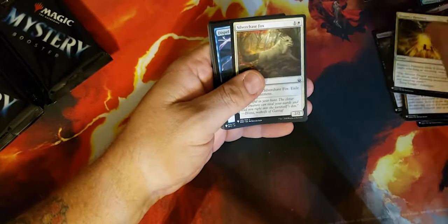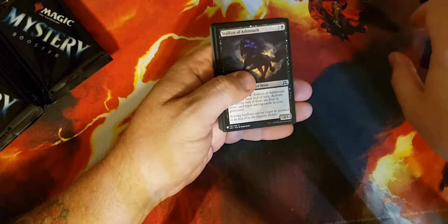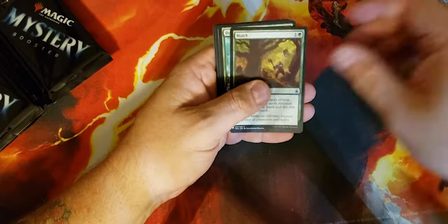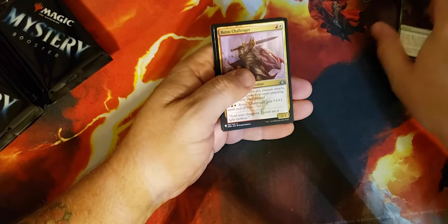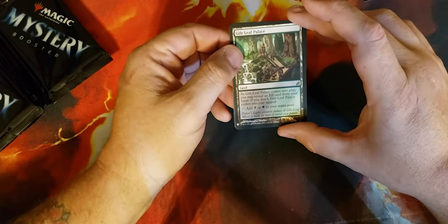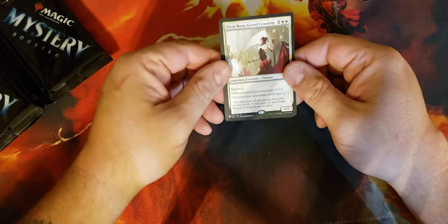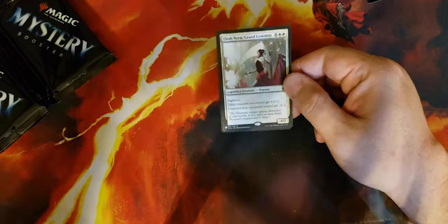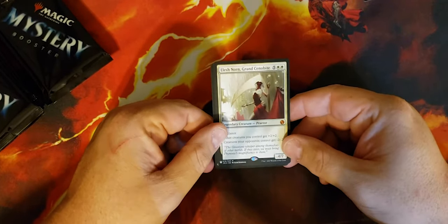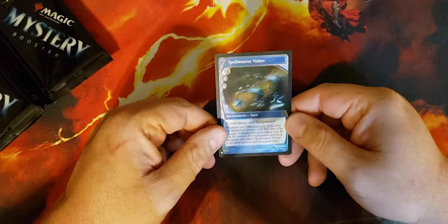Dragon's Presence, Silver Chase Fox, Dispel, Bewilder, Stallion of the Azmouth, Innocent Blood, Canyon Lurkers, Frontline Devastator, Mulch, Darkwood Baloth, Boros Challenger, Skode, Baron's Guilt, Leaf Palace — that's great for an elf deck. Elesh Norn, Grand Cenobite — I was told by Tal that if I pulled one she wanted it, but we'll see. This is some — this is a very nice one. Spell Weaver Volute, another one — apparently these are common foils.